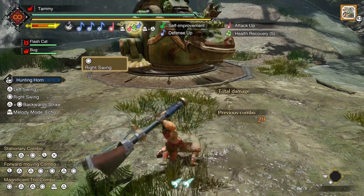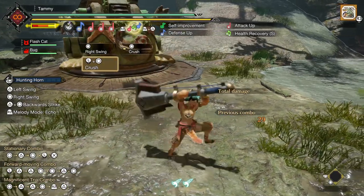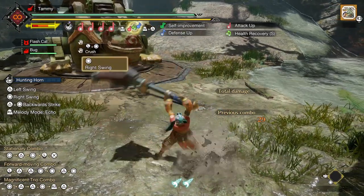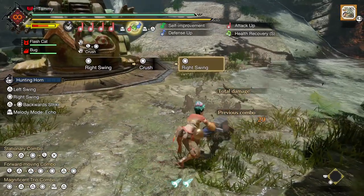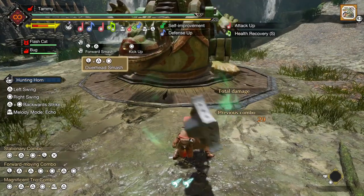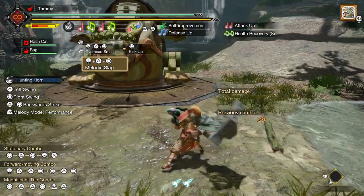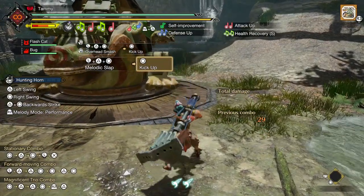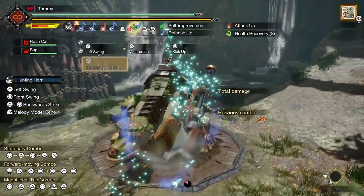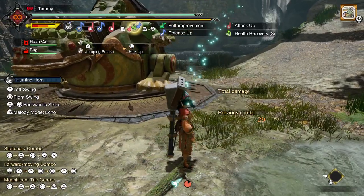The circle button — like World, the stationary attack has a right swing, followed in succession by the crush, which is also the moving attack, and then that repeats. But this button can also do the kick up, only after a forward smash, an overhead smash, a melodic slap, a multi-crush, or a jumping smash. That's because it follows the same combo logic that this version of the weapon tries to establish.